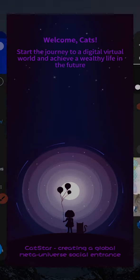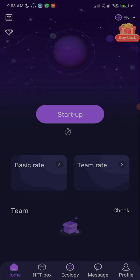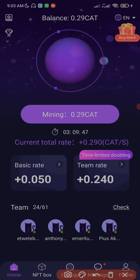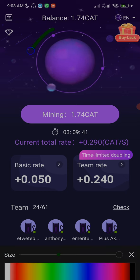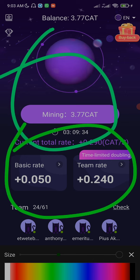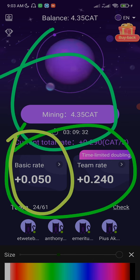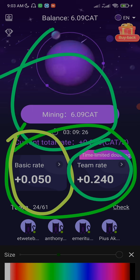Let me open the Castor Hub — I'm on the Castor Hub right now. This is my account, and as you can see I'm currently mining. If you take note of this place, we have basic rates, which is general for everyone, and we have a team rate.